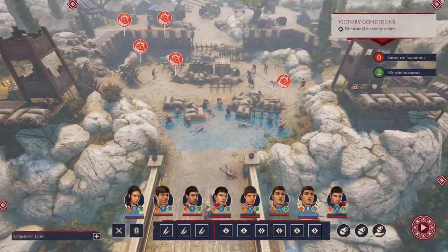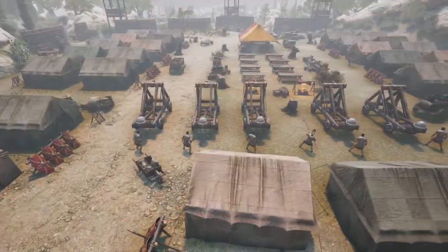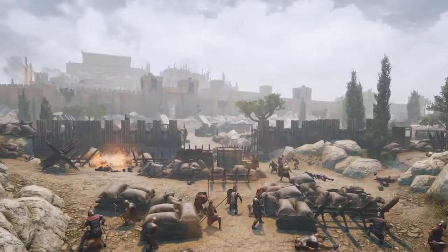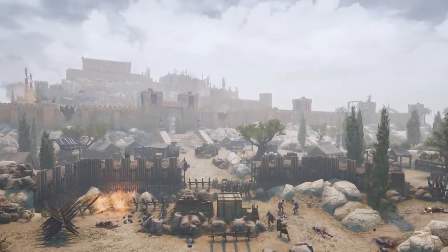Fighting in the cramped interior of a Gallic hut is very different from meeting your enemy on a wide-open field. And of course, at the end of each campaign, a spectacular siege of epic proportions awaits you, where different units of the Legion will work together to breach your fortified enemy's city from multiple fronts.